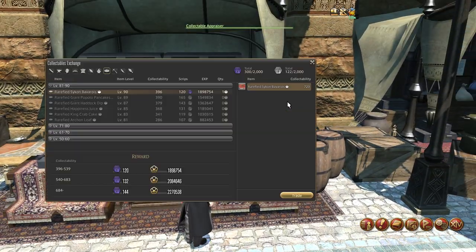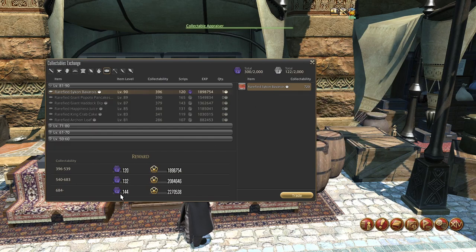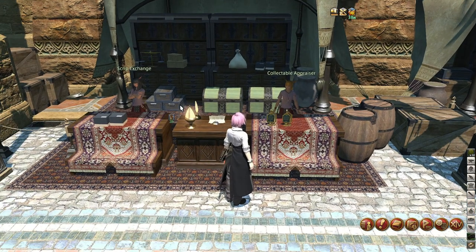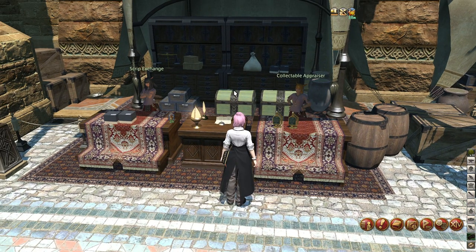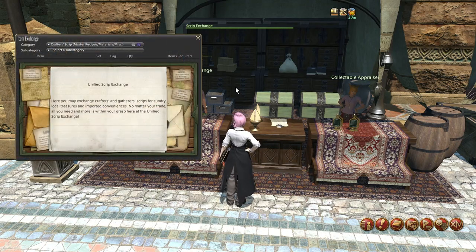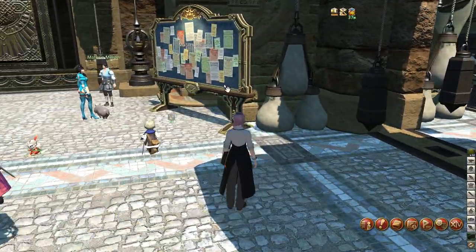Now that we've crafted one of them, let's go ahead and turn it in. As you can see, we're going to get 144 scripts. We got 144 — that's a pretty good amount. Once you've made two or three of these, you can buy one Materia 10. So the turnaround is a lot of profit.